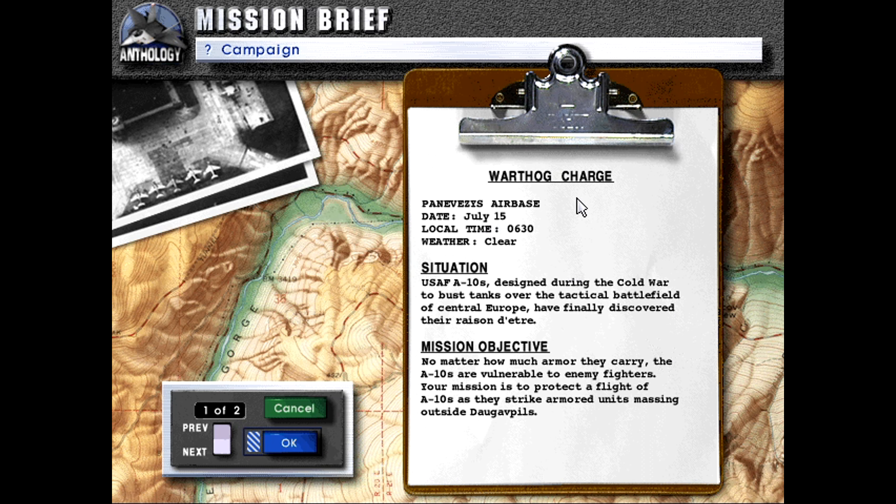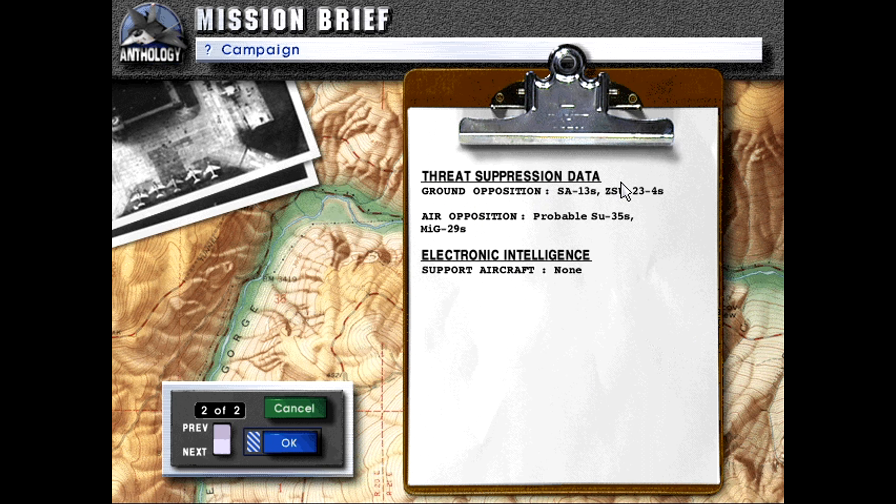Warthog Charge. Panavace's Air Base. Date July 15th. Local time 0630 hours. Weather clear. Situation: USAF A-10s, designed during the Cold War to bust tanks over the tactical battlefield of Central Europe, have finally discovered their raison d'être. Mission Objective: no matter how much armor they carry, the A-10s are vulnerable to enemy fighters. Your mission is to protect the flight of A-10s as they strike armored units massing outside. Ground opposition: SA-13s, ZSU-23-4s. Air opposition: probable Su-35s and MiG-29s. Support aircraft: none.